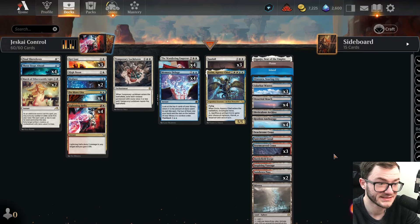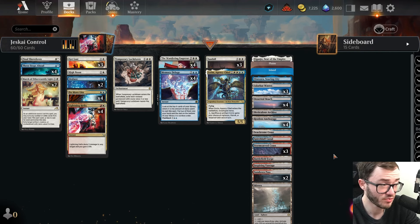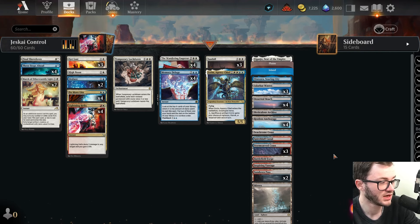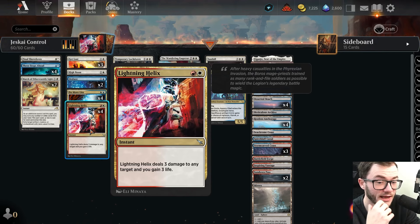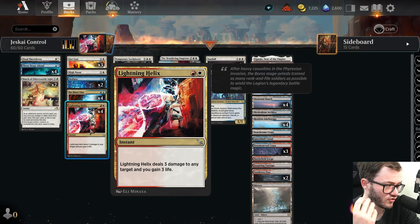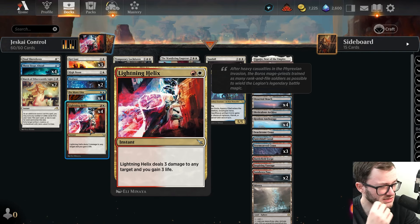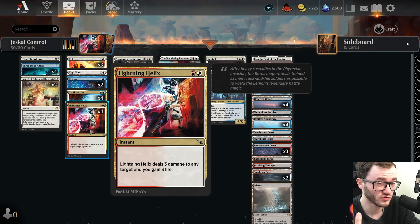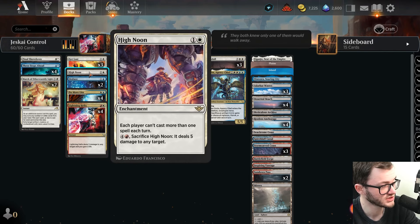Hey guys, Jose here back with another standard deck tech. Today I'm back with my Jeskai control list - it did pretty well last time so I'm running it back. There's been a lot of blue-white control from the pro tour that did well. I'm splashing red for four copies of Lightning Helix, because it's really good against aggro matchups. Three damage is key - you can deal with creatures like Glissa, Graveyard Trespassers, and it's also great against convoke decks.